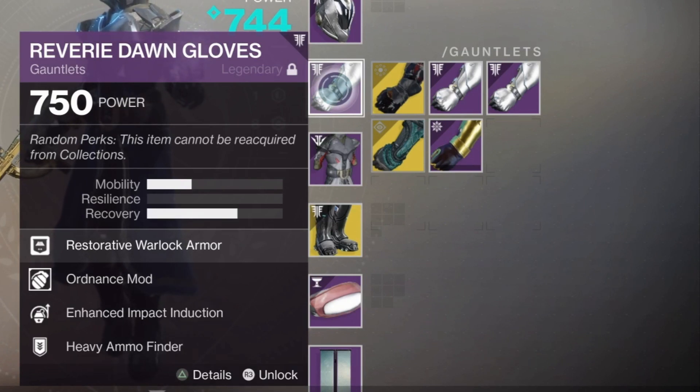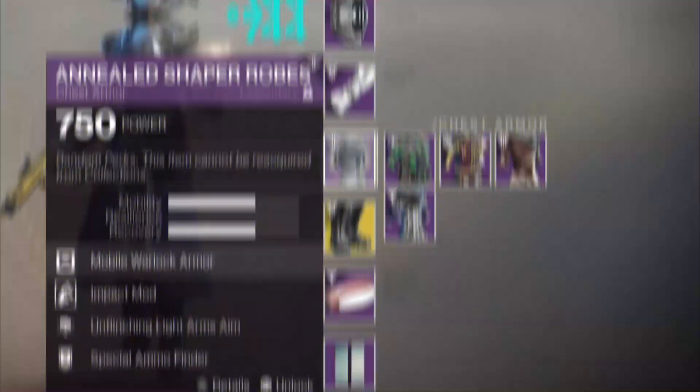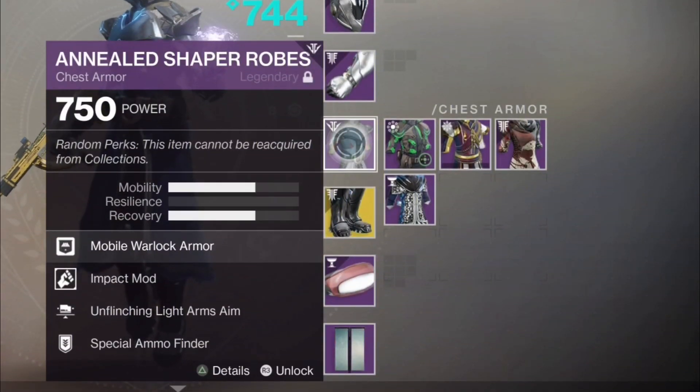A second grenade charge mod on arms, along with Enhanced Impact Induction for each melee body hit or kill, and a heavy ammo finder — though build it out for whatever you're always going to be using. On the chest piece: two mobility, two recovery, and an impact mod. Build it out for the stuff you're going to be using, such as fusion rifles, flinching fusion, or a submachine gun flinch mod.